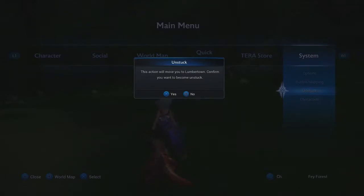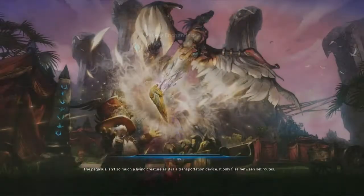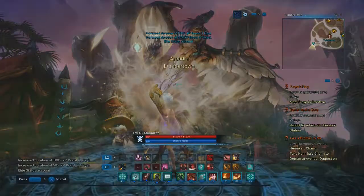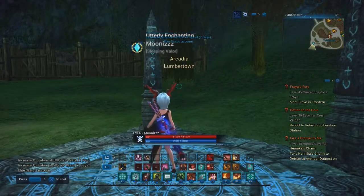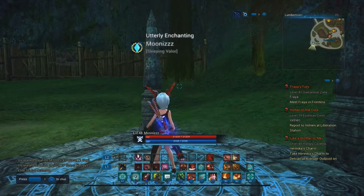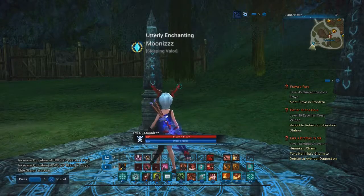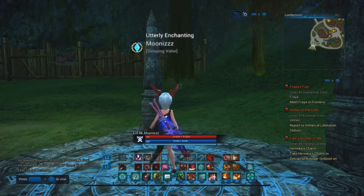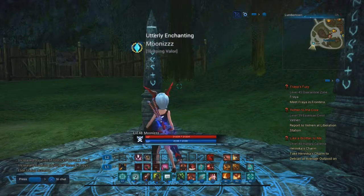So let's say if you were out doing a quest in a city and you had to go outside the city to complete it — once you accomplish that quest, instead of traveling all the way back to town on horseback or using elite statuses or teleports, just go to System, go to Unstuck, and it will take you back to the closest town. Keep in mind you can only use this teleport once every 30 minutes, but it's a free teleport to get you where you need to go.